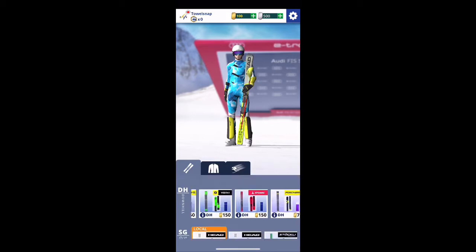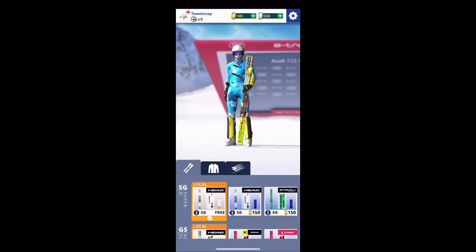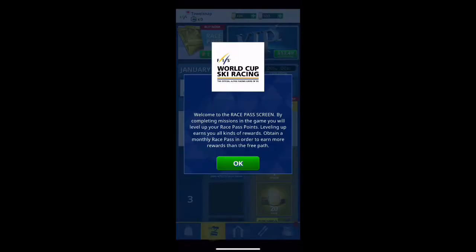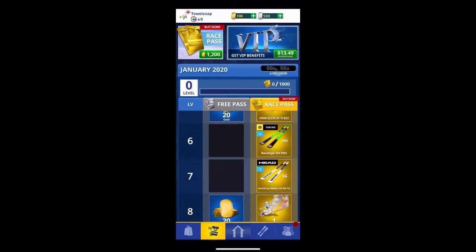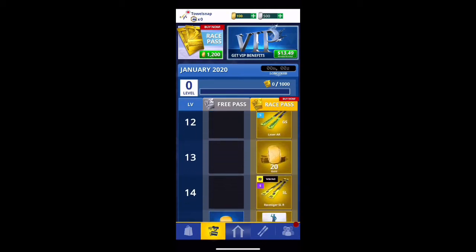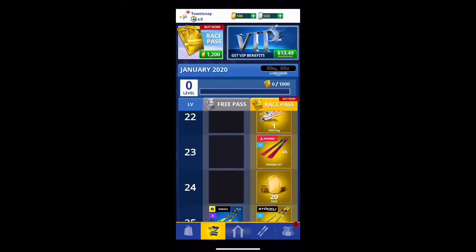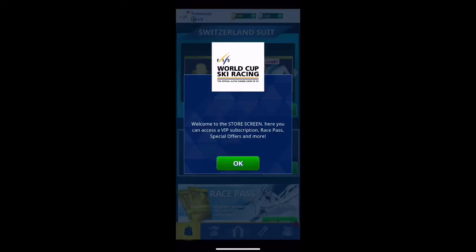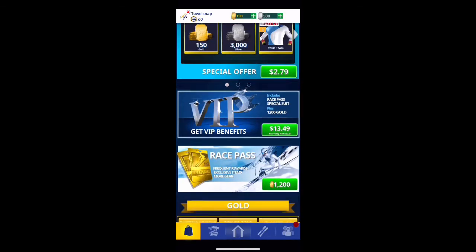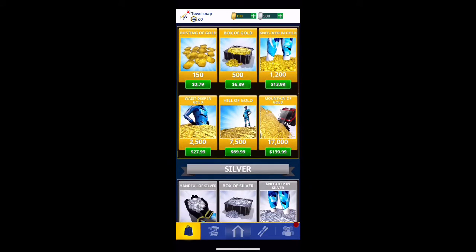With the game, of course, you can buy a whole bunch of skis, outfits, and pretty much customize your character. Overall, it is a free game, but like every other game, you have to buy stuff. Here you see you have a Battle Pass similar to your Fortnite or Apex — of course, it's another fee that you've got to pay to unlock stuff. You get a free pass and you can unlock skis and certain things.